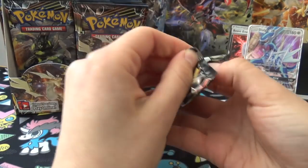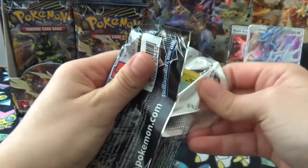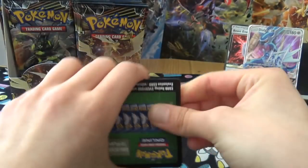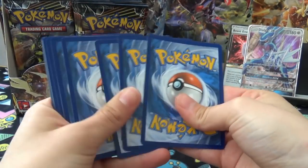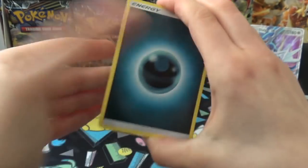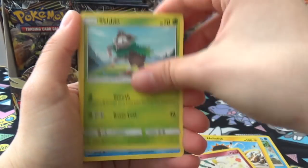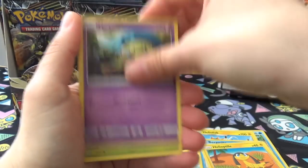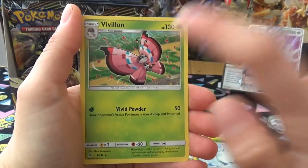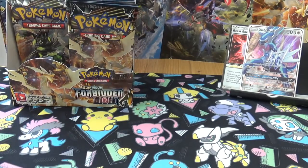Thank you for putting the cards in order for me, Joe. This set is good. I still prefer Ultra Prism in the long run. Another pack: Helioptile, Honedge, Scatterbug, Reverse Abomasnow, and an MVP Vileplume. Which I have a lot of now.